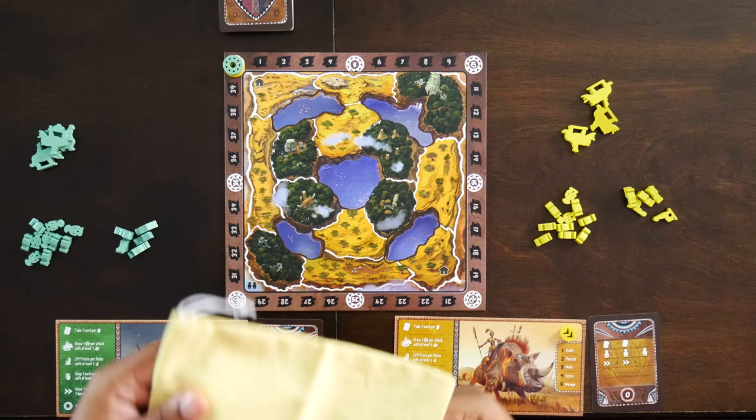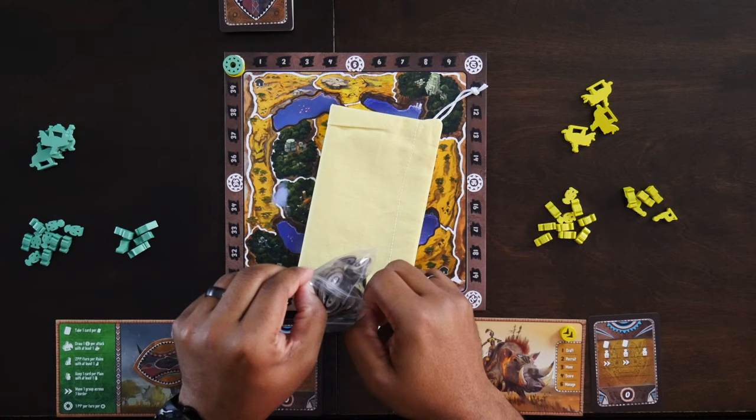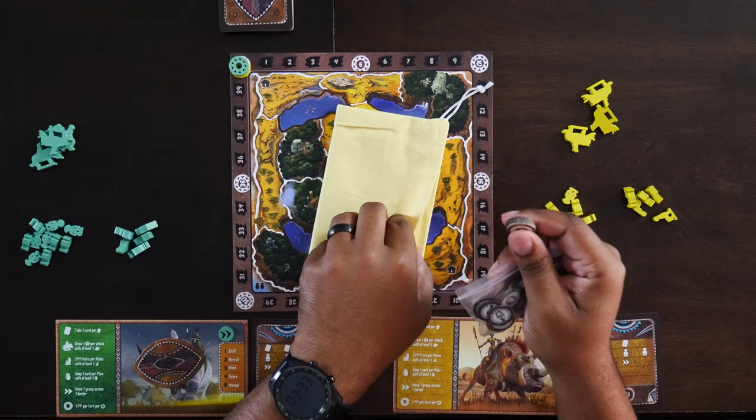Next, take the cloth bag supplied in the game and place all of the hero tokens inside the bag. The hero tokens have random numbers on the back which allow for different point values during the game when you collect them. Put the bag in easy reach of everyone.